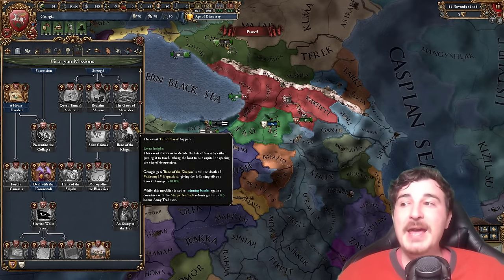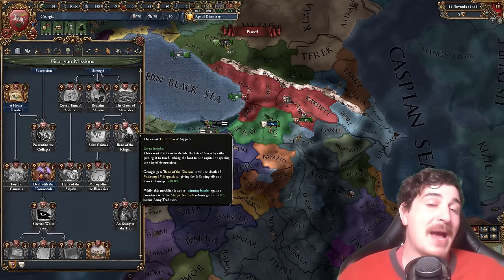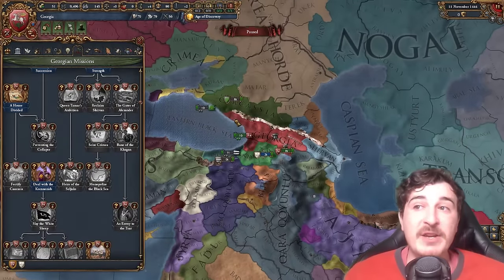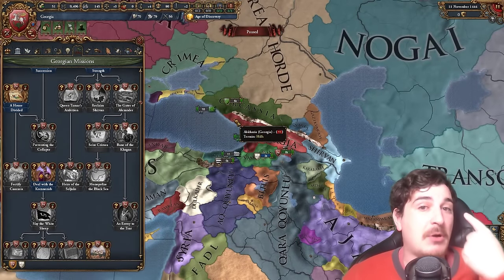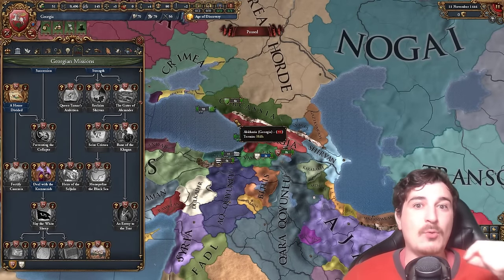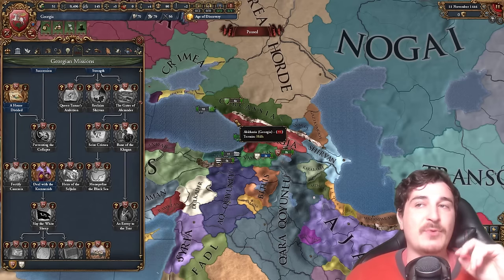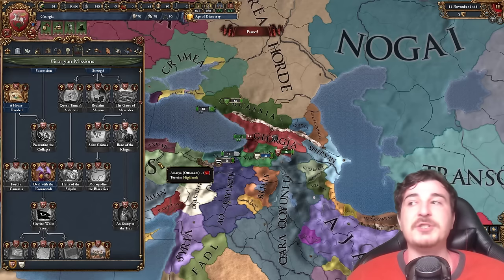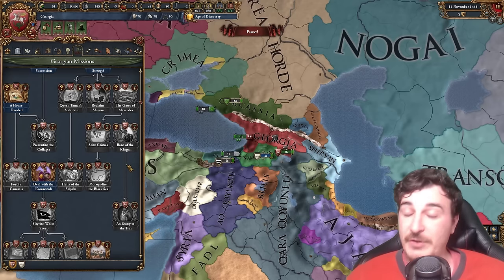You also get the fall of Sarai. When you fight against the hordes, you will get a modifier where winning battles gives you 0.5 bonus army tradition. So even if you win a battle against a 1,000 army stack, you get 0.5 army tradition per battle won. If you just delete 20 stacks of 1,000 units, you're going to fill out your army tradition, which is insanely powerful if you use it properly.